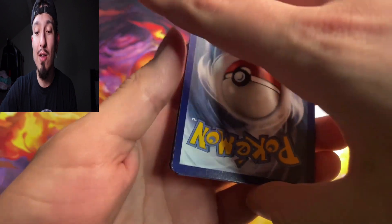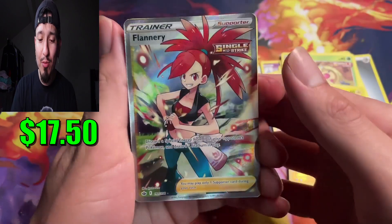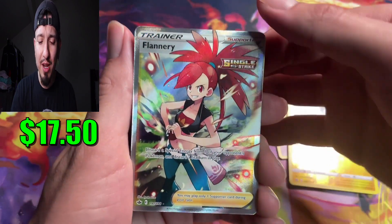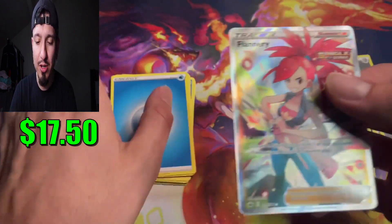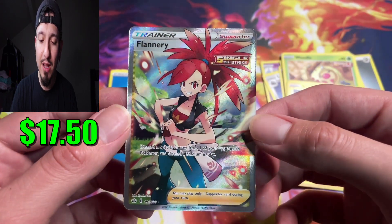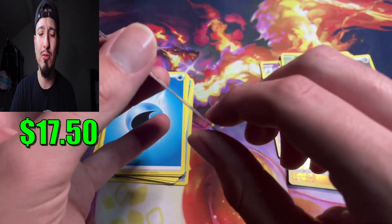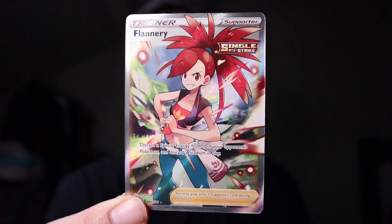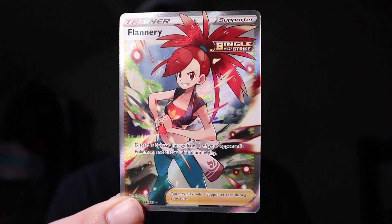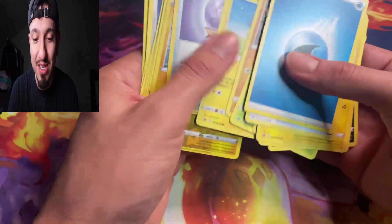Fire energy — oh, it's not altar, we pulled it wrong! It's a full art trainer — Flannery! What's behind it though? Was that a reverse holo? It's a Water Energy. Flannery Full Art — what a beautiful pull! I can't believe I did the pack trick wrong. But check that out — absolute redemption on Chilling Reign. Two hits out of five packs so far. We'll take that!